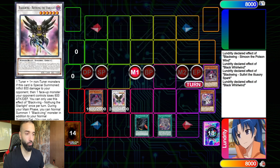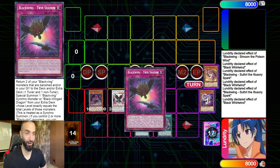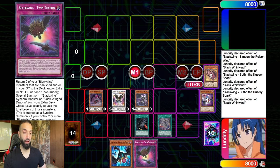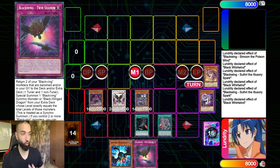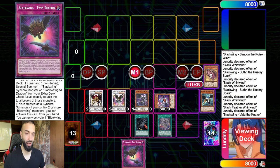We're just going to plus like crazy — taking these two Black Wings and going into a Black Wing synchro. We use the effect to get Sothry, summon Sothry, get Black Whirlwind, and that gets us Black Wing Twin Shadow. Black Wing Twin Shadow lets you return two of your Black Wing monsters banished or in the graveyard to the deck, then special summon a Black Wing synchro or Black Wing Dragon from your extra deck whose levels exactly equal the total levels. If you control two or one Black Wing monsters you can activate this card from your hand — it's a crazy extender.